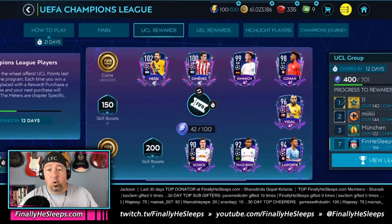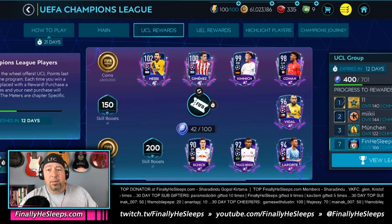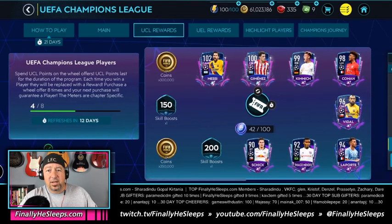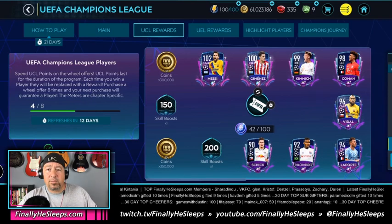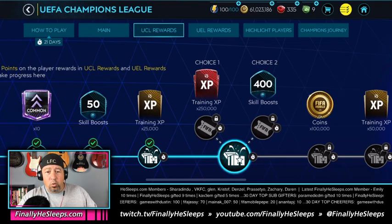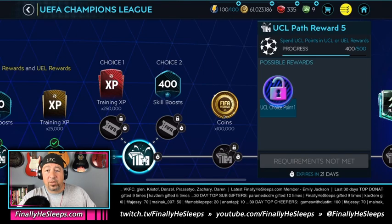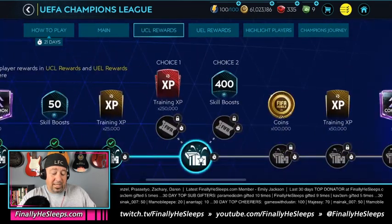Once you claim a player it gets replaced with coins or boost, same as always. Every nine spins you're guaranteed to receive a player. Each spin costs 100 UCL points. Here's where things change from past events: the more spins you take — the more UCL points you spend — the higher rewards you can claim down the UCL path. This works for either the UCL or Europa League wheel. Regardless of which tab you choose, it still counts toward that same path.